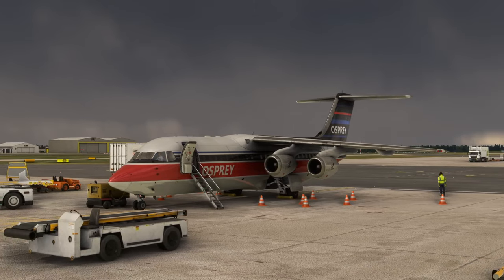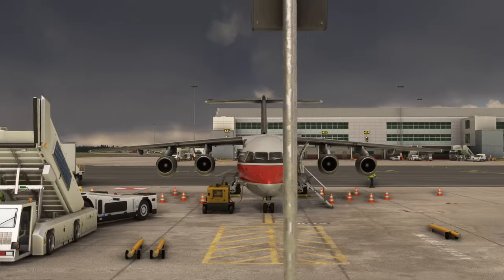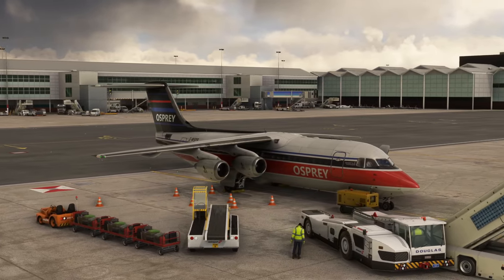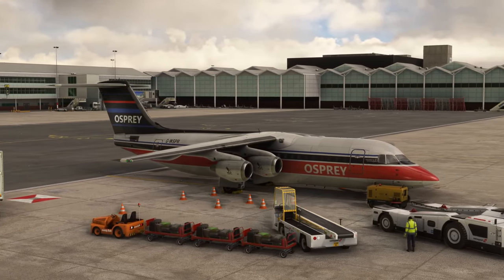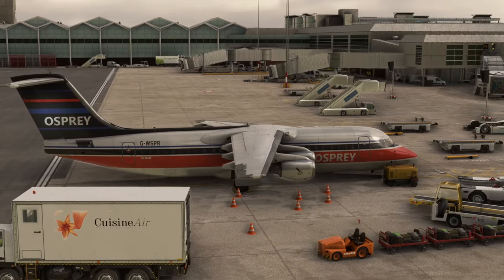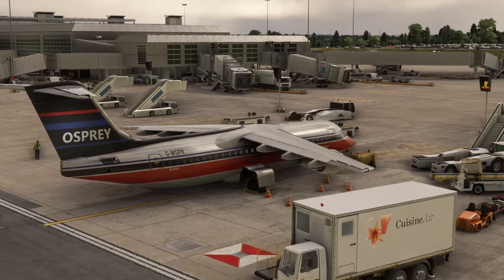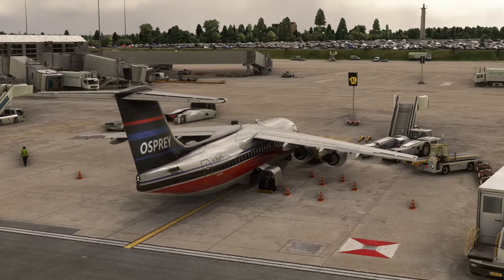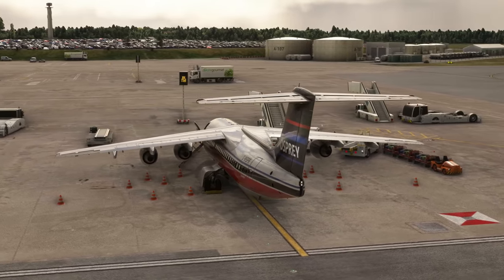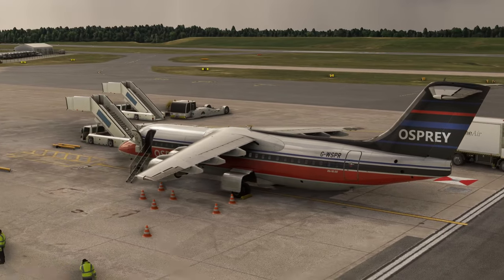Hello again everybody and a very warm welcome back to the channel. Today we're taking a look at the new JustFlight 146 professional update coming very soon to Microsoft Flight Simulator — a huge enhancement to the 146 that they've had in the sim now for over a year. It's a really good old school aeroplane with a variety of historical routes, and we've got our own Osprey Airways livery here at Birmingham Airport. Hit like, hit subscribe — we're going to dive into all of the new features of this massive update releasing very soon.